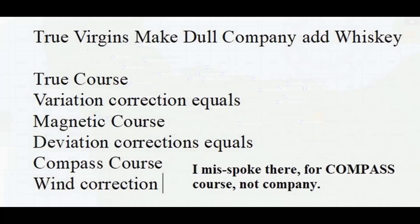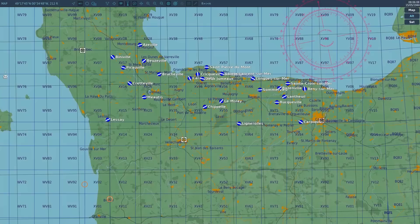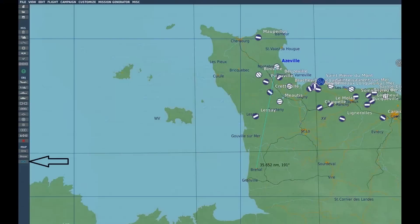In DCS, because of the short legs we will be flying combined with the relatively high speed and low altitude for today's mission, the winds are just not going to be a factor. So all we really need to do is take the true course and correct it for magnetic variation — we can get that right on the map in the Wolfpack server. This will give us our magnetic course, which for our purposes today is our compass course and desired compass heading. You can eyeball this on the chart, or if you want to be super accurate, screenshot the map and using Paint put a line on the course and drag it to the compass rose. Or use the mission builder to draw a line and get the exact true course, then add 12 degrees.